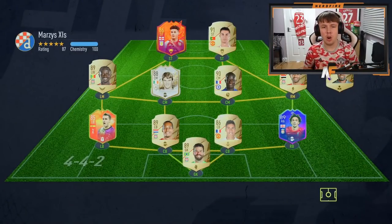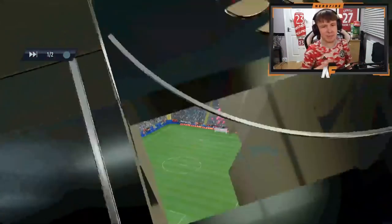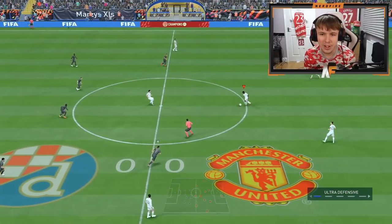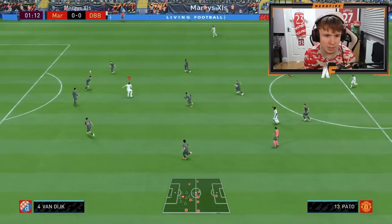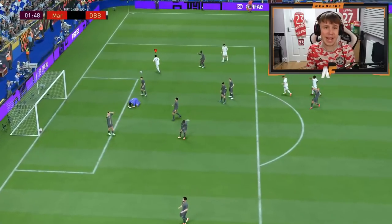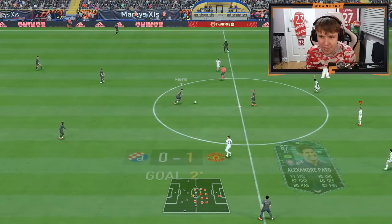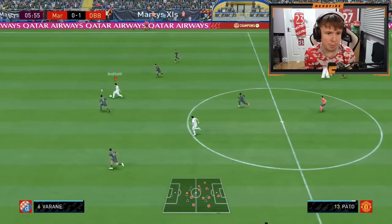Alright, game one — opponent number one's team. It's not the greatest team but you never judge the team, judge the player. Here we go — ball to Pato, his first touch for the club. Can he get past Van Dijk? He does — a cross-goal finish! Oh my god, what a finish! Pato one minute into the game — a heel-to-heel and a finish across goal. That is disgusting. That was a brilliant finish.